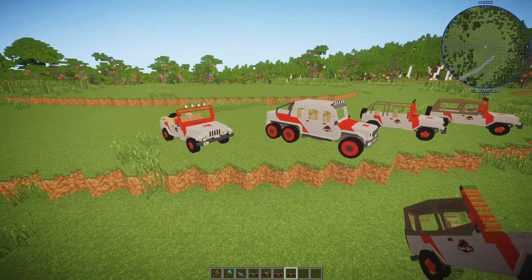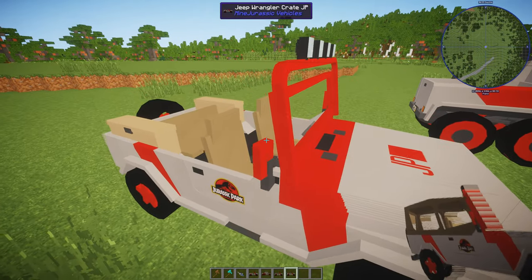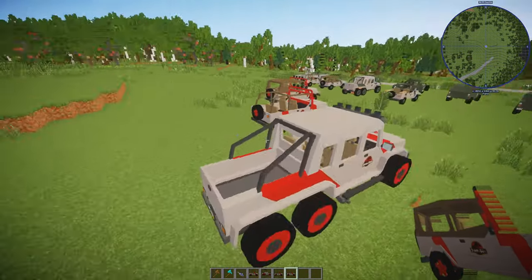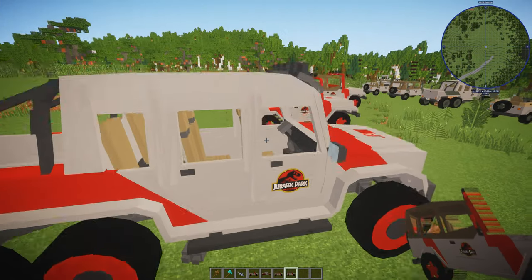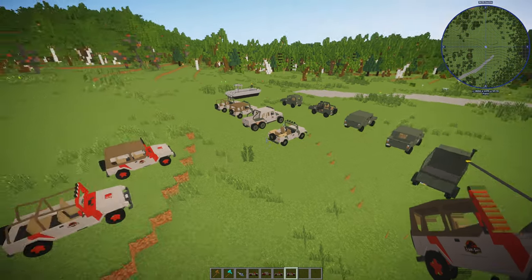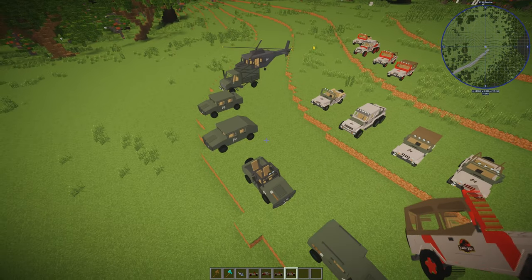Next up, let's look at the JP stuff. We have four JP vehicles — they're really good, and JP didn't have many vehicles. This is the original Jeep Wrangler crate version, because there was a crate version in the back with crates. This is the new six-by-six G63 in JP coloring, which I really like.